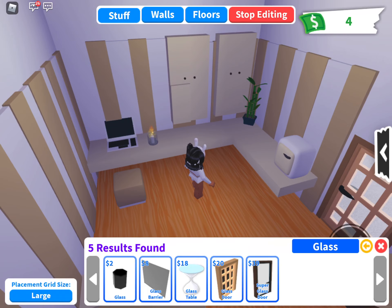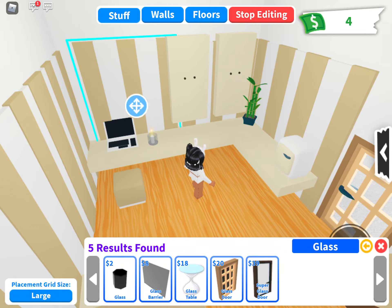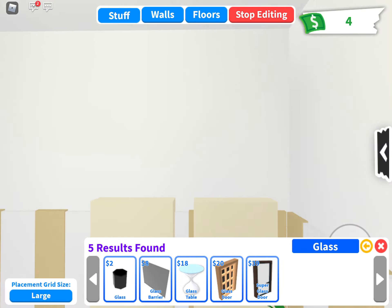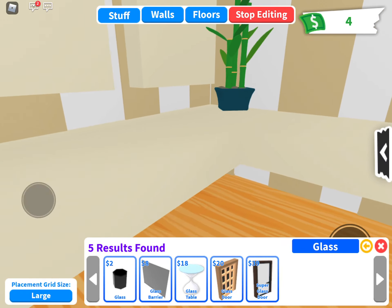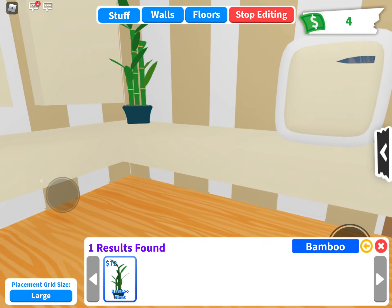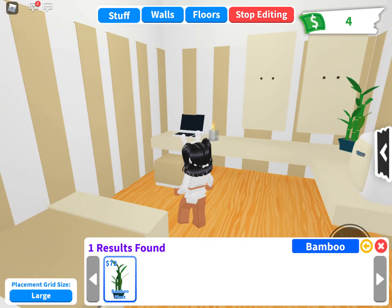Whatever knob color you want is totally fine, but the one I used is black for the knob. I think that just looks better — you guys can choose whatever you want if you want to make this. We've got two of them, and then we've got the bamboo plant, which I think is 72 dollars. I just put it in the corner — I thought it would look nice there.